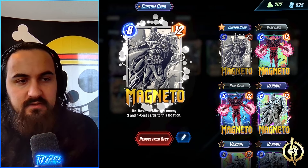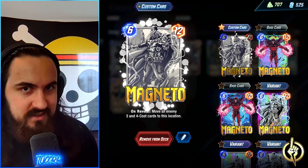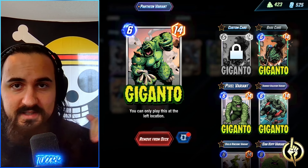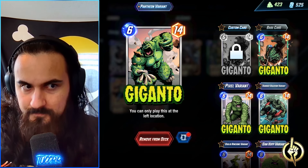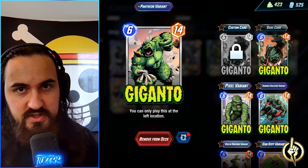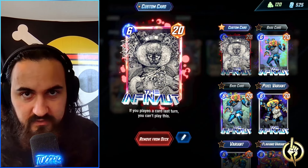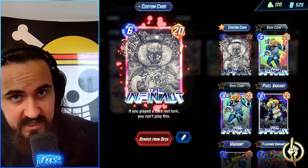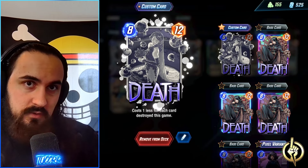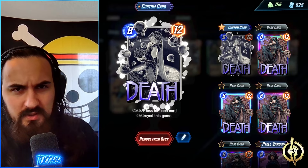Magneto is your backup plan — if you don't draw your stuff, Magneto can disrupt your opponent by throwing around their three and four-cost cards to locations they don't want them on. Giganto is a big raw 14 power card that's better than Red Hulk since your opponent has to float energy to beat it, and it's a great Dracula or Jubilee hit. Death is also solid — even running into a lot of destroy, Death is a good card to play out for Hella value or just raw power on the board.